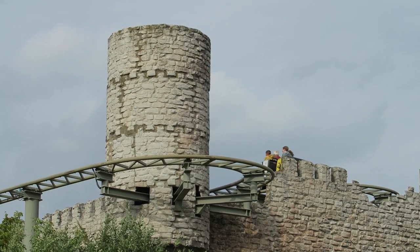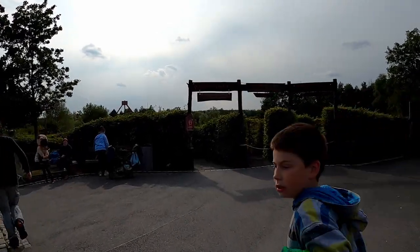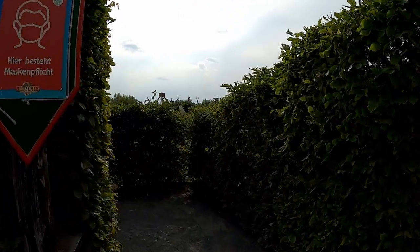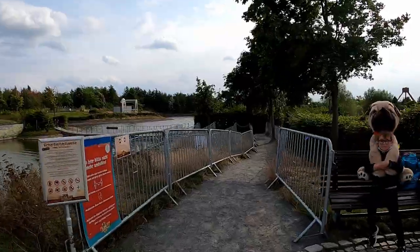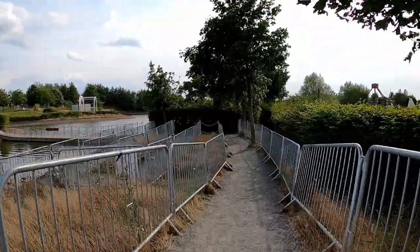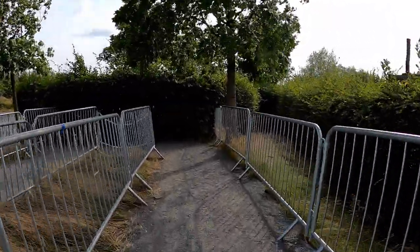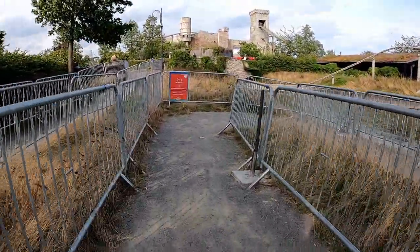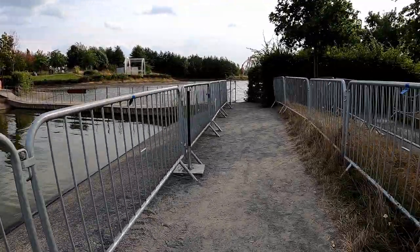The ride's queue line is bizarre. The entrance is not where you'd expect — it faces away from the attraction in these giant hedges. It looks more like one of those hedge mazes from Roller Coaster Tycoon than a coaster entrance. But that's sort of fitting because the queue really is a maze. After winding through the hedges, you navigate this weird series of switchbacks — just a dirt path with some temporary fencing. It's a pretty jarring contrast to the rest of Belantis, which looks pretty nice.